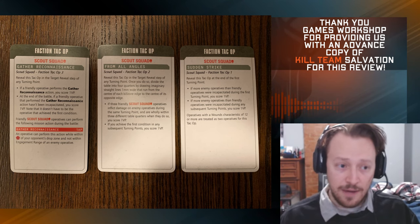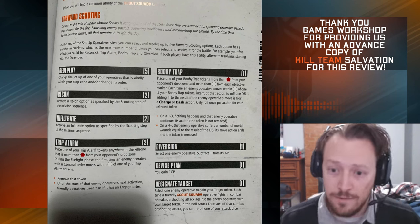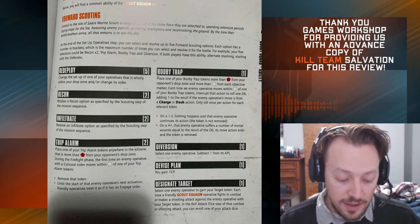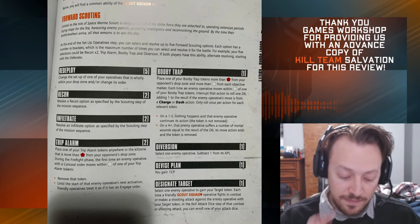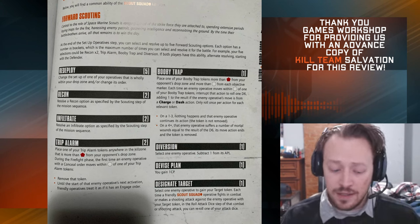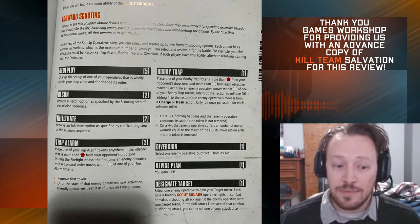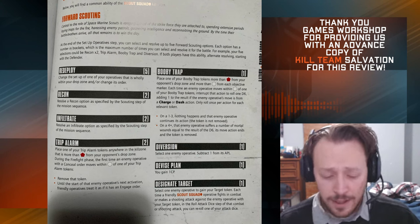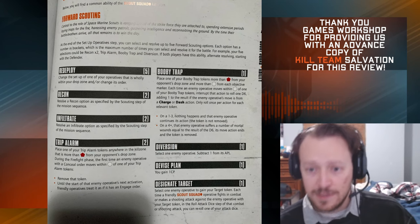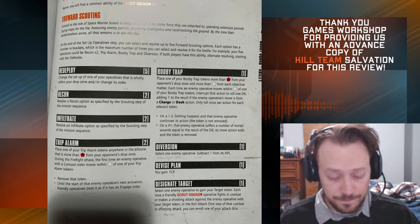Now I want to talk about Forward Scouting, which is this team's main ability. It all happens right at the start of the battle, basically at the end of the setup operative step. You select from these forward scouting choices — each one has a name, a description, and in parentheses a number telling you how many times you can do that one. You only get five choices total. For instance, Redeploy — you can do that five times.